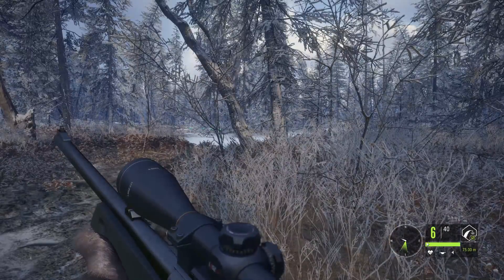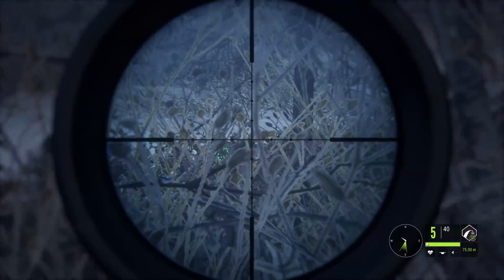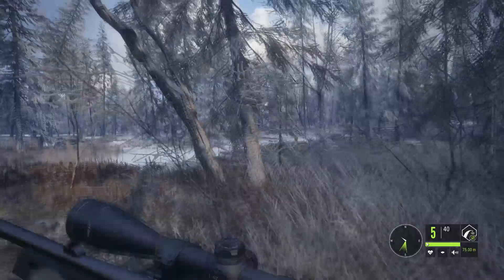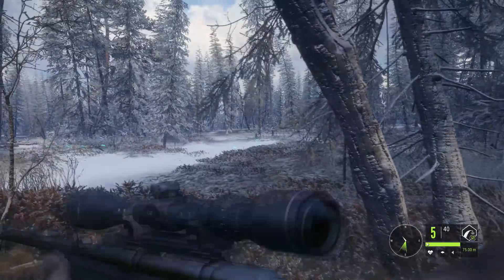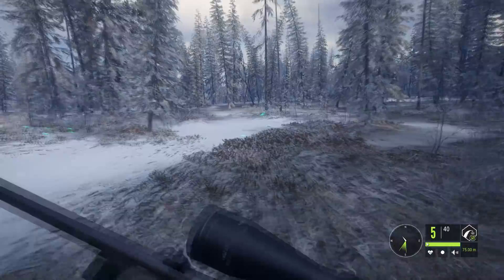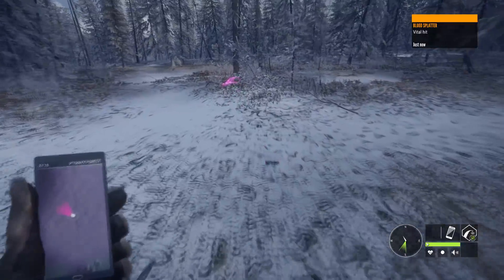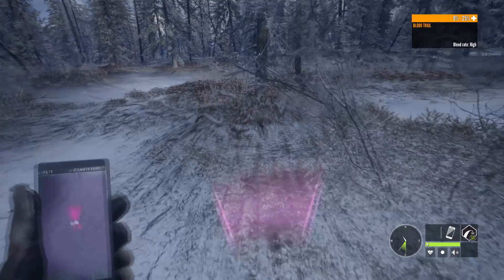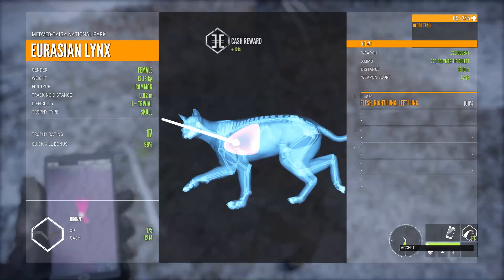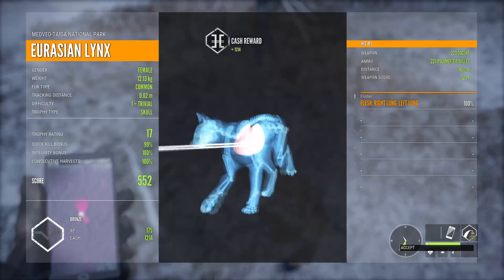Moving on to Eurasian Lynx, the second smallest animal. Like Coyote, you can actually catch a double lung and not drop them. The Lynx takes off but it's not going to run far, just like the Musk Deer — it will go down. This one gives 99% quick kill bonus, so probably like the Musk Deer, you can get between 95% and 100% with a lung shot. This is a double lung shot, but once again it doesn't drop it. So if you're trying to drop a Lynx, a double lung is not going to work.